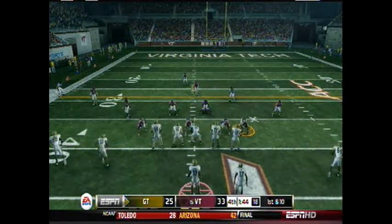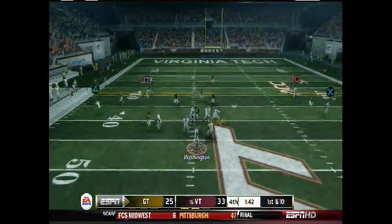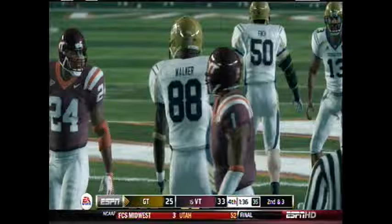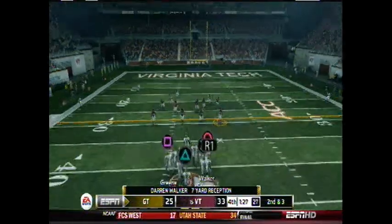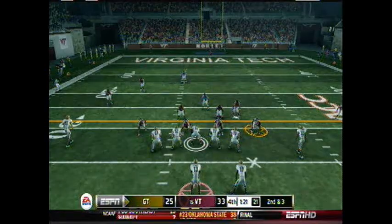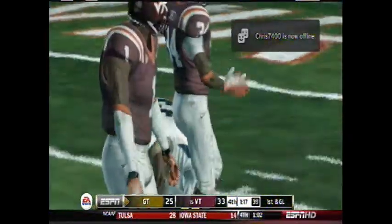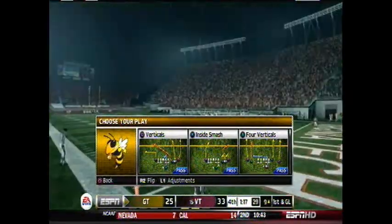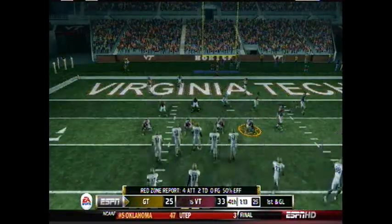Here we go. We're going to run a slant pattern across the middle. Here comes the snap — Washington looking, finds Wilson over the middle for a seven-yard gain, second and three. Georgia Tech coming down to the very last seconds on the road, the heavy underdog against the ranked, I think sixteenth-ranked Virginia Tech. Washington snaps it, throws over the middle — Jackson! And he gets inside the ten for a first and goal!